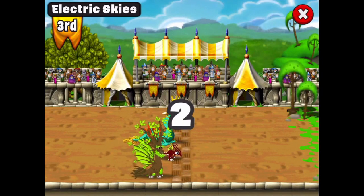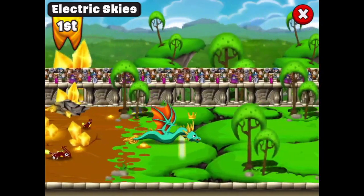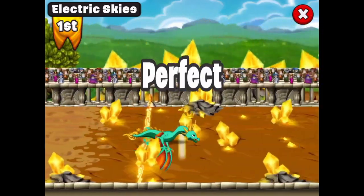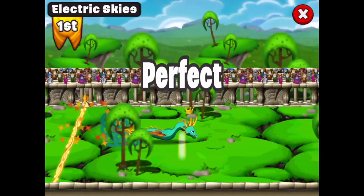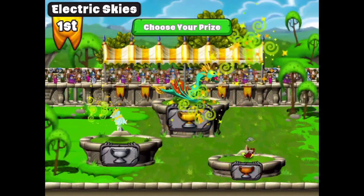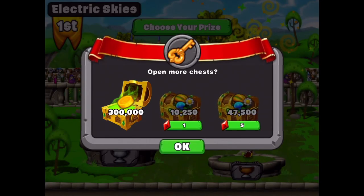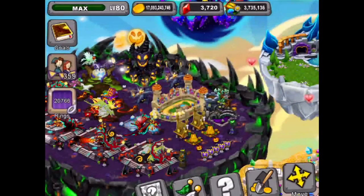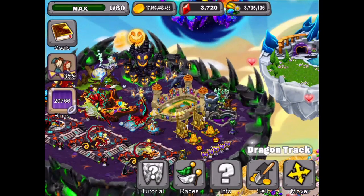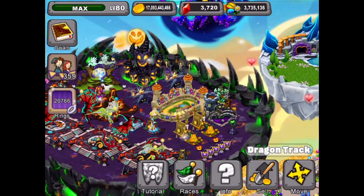We've done five races - we're going so fast. Air and lightning, whoops we gotta pick a dragon. Let's do Liberty. Come on Liberty, let's see what you got. You're racing for liberty and justice for all, and you're doing a fabulous job - leaving everybody else in your dust. First place for the Liberty dragon! Chest number one - top prize! 300,000 coins, that's fantastic.